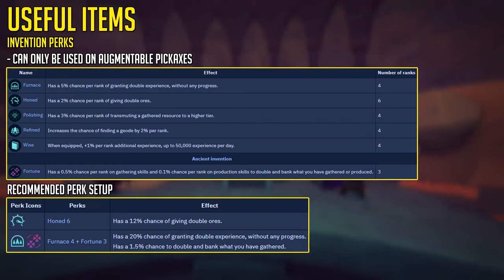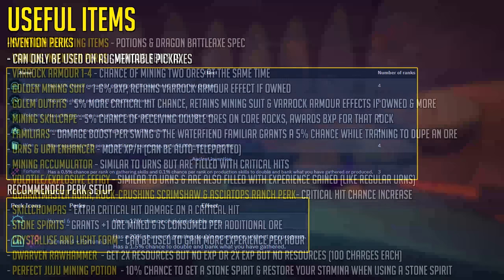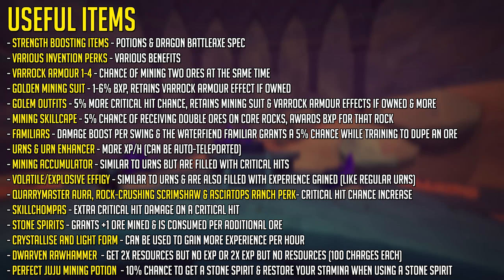Next up are a variety of perks you can put on your pickaxe, if it is an augmentable pickaxe — only about 4 of them are. If you are going to put perks on your pickaxe, here's a recommended perk setup: Hone 6, Furnace 4, Fortune 3. Keep in mind that Fortune is an Ancient Invention perk.